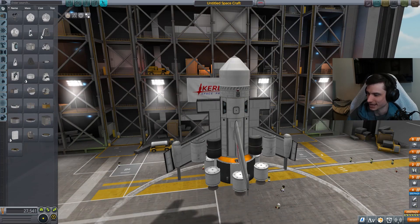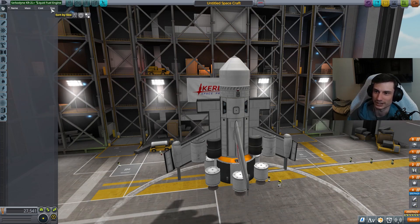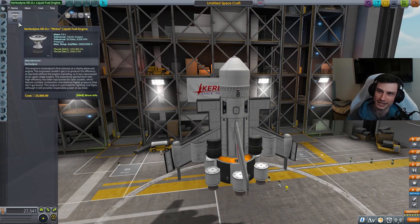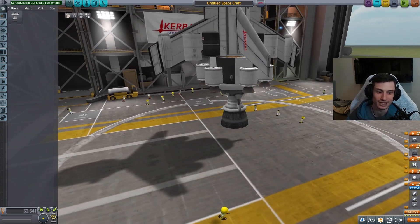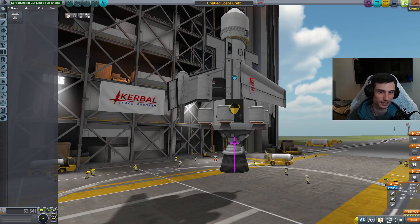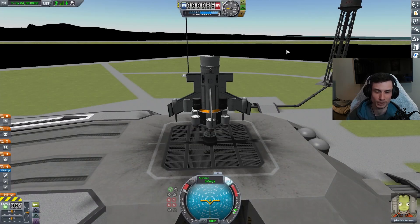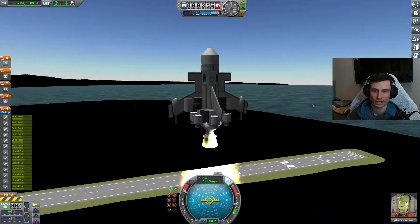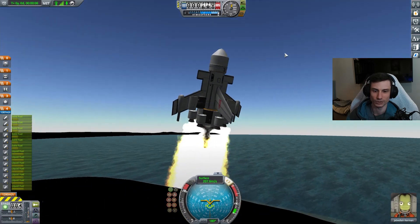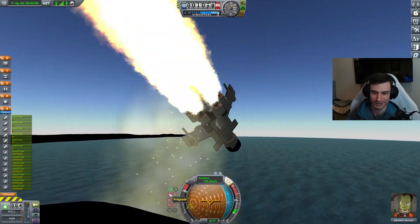Yes! Yes! Yes! This is what we need - a nice big engine. Look at that. Now we have what it takes. We should be able to get into space with this, I think. I mean, I don't know. Launch attempt number three - in 3... 2... 1... Alright, got some speed. We are immediately spinning. Oh, goddamn.